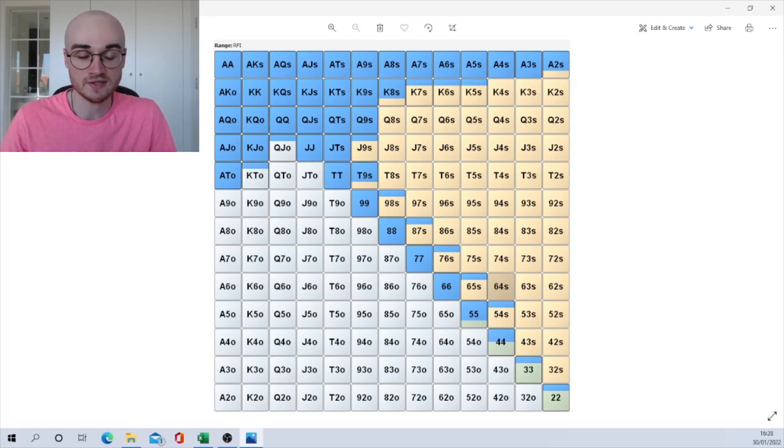Looking at this range — I'm under the gun in a 6-max cash game with no antes. I always want to raise with pocket sixes to aces, ace-ten offsuit, king-jack offsuit, ace-three suited. You can see how hands correlate in value: jack-nine suited is about as valuable as nine-eight suited all the way down to five-four suited, whereas king-nine suited is more valuable. Pocket twos and threes are played about 25% of the time, pocket fours about half the time, pocket fives and ten-nine suited folded sometimes. King-ten offsuit and queen-jack offsuit are also around that 25% mark, and ace-two suited and king-eight suited aren't always a raise.